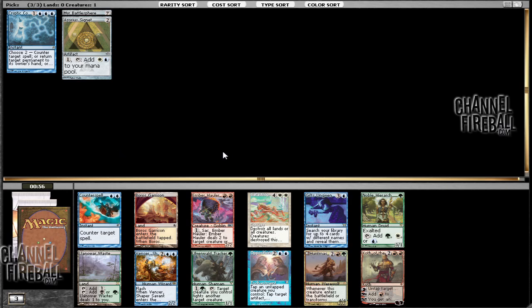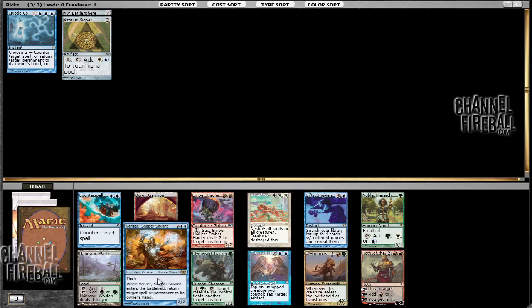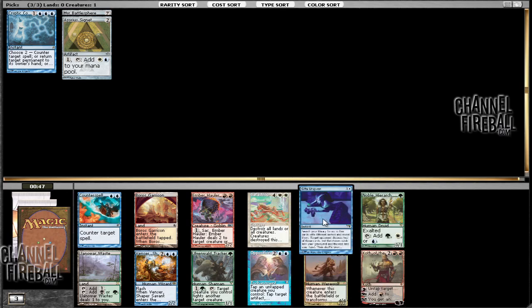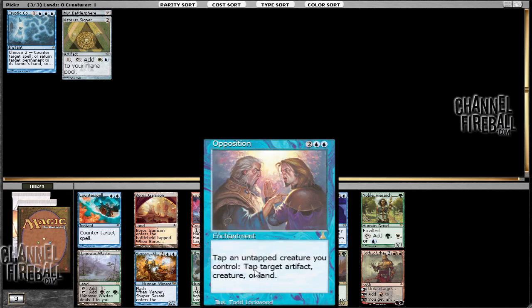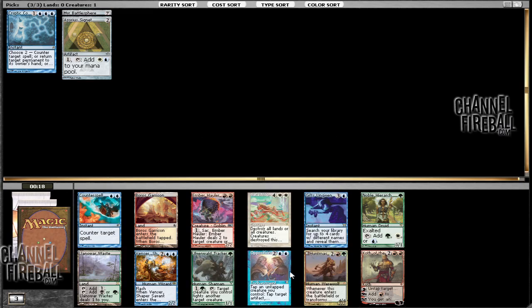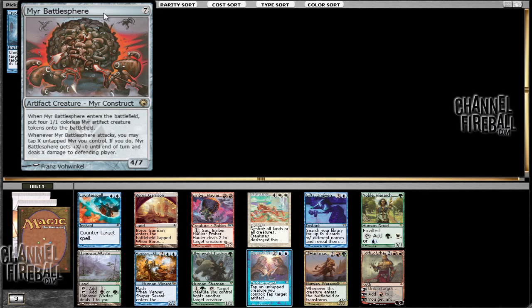I think blue might be open. I've got Counterspell, Opposition, Venser, and Gitaxian Probe — Probe is a nice setup card especially when you're playing with Unburial Rites. There's also a Noble Hierarch and a Koth. There's just a ton of good cards in here. If this were a normal cube pack I would really question what people to our right had taken, but seeing as this is a powered cube there certainly are cards I would immediately take over any of these. I'm going to take Opposition — it lets you do a lot of cool stuff, especially with Mirari's Wake. You just get so many tokens.